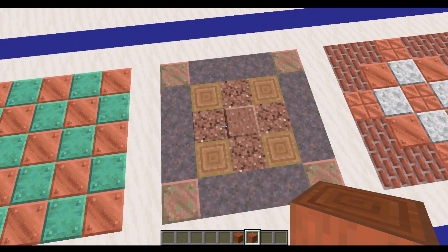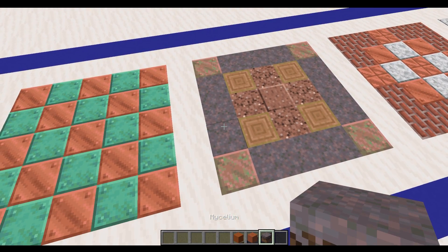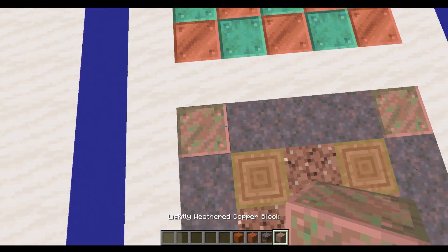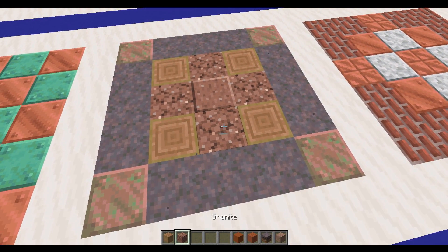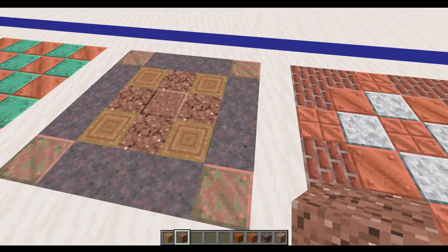This one I'm quite pleased with because it actually makes use of mycelium, which is generally considered quite an ugly block. But when you combine that with the lightly weathered copper block and also some stripped jungle and some of the granite variants, then you get quite a nice effect.